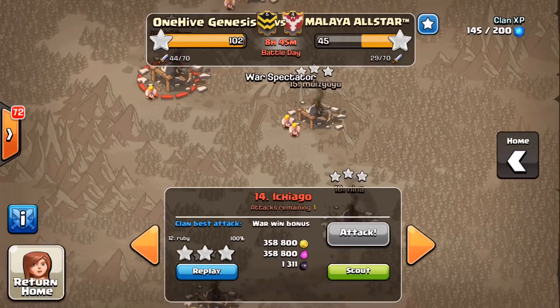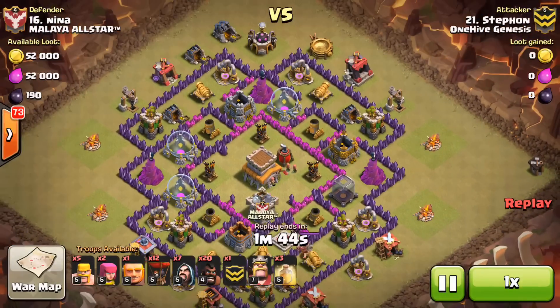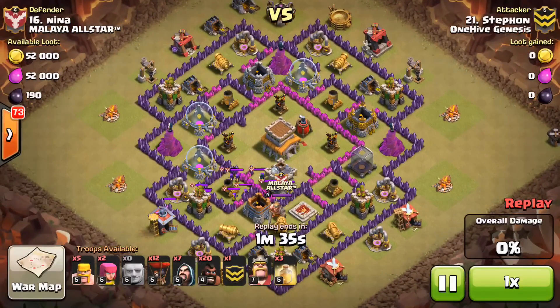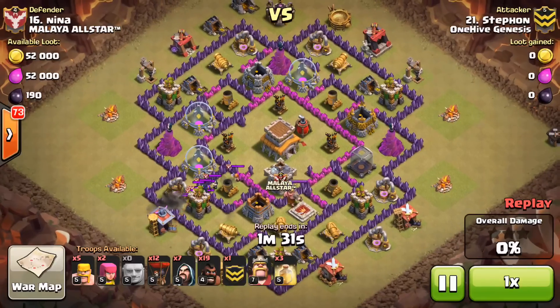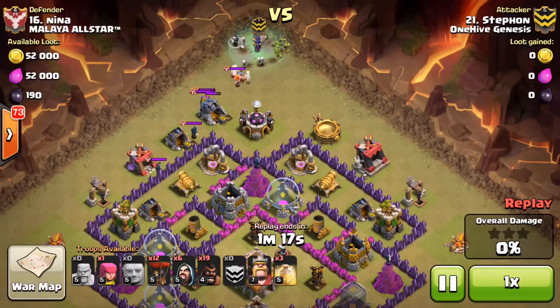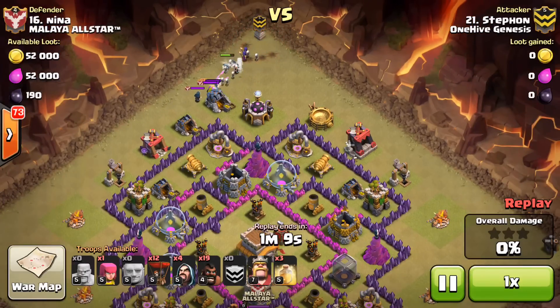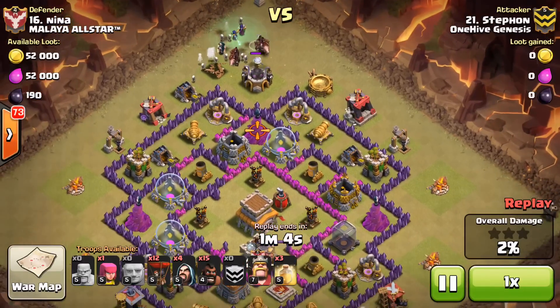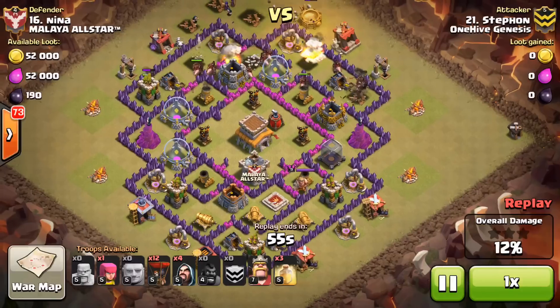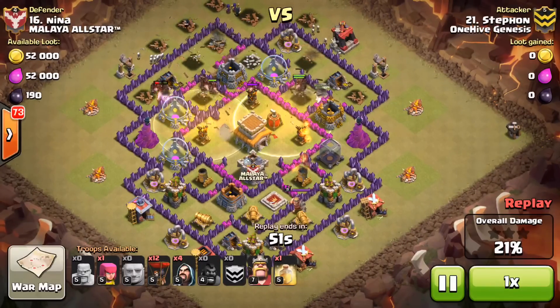One more before we wrap — Stefan taking on number 16. A really nice reverse HoLo. He sends a giant to get the CC lure, gets most of it, drops one more hog to pull off the Valk, then brings them up top. Drops some barch for distraction, then his CC with witches and a few wizards to take everything out. The Valk is in there and can be troublesome at Town Hall 8, but just overwhelms it with wizards. The witches load up on skeletons, loses a wizard, but that's a pretty good trade. Then he starts sending in his hogs surgically targeting each of the top defenses.